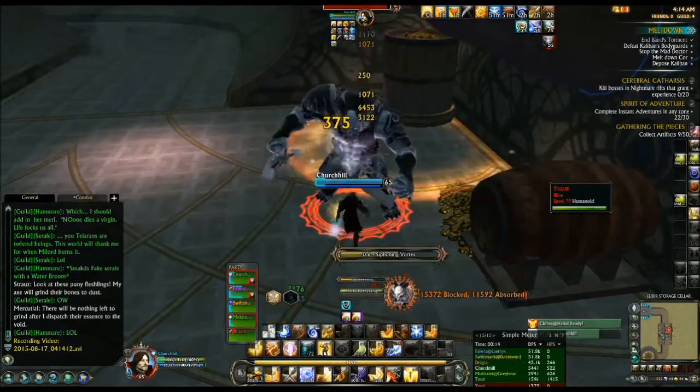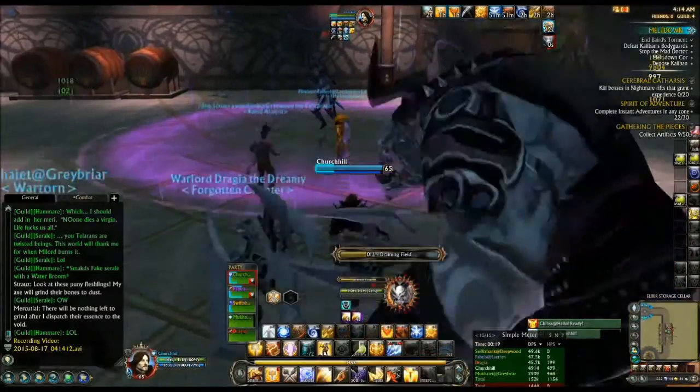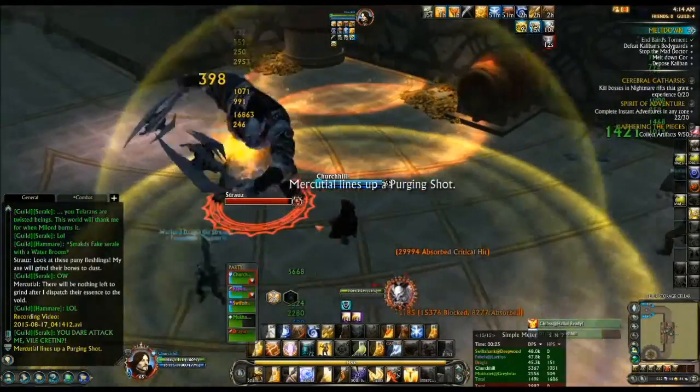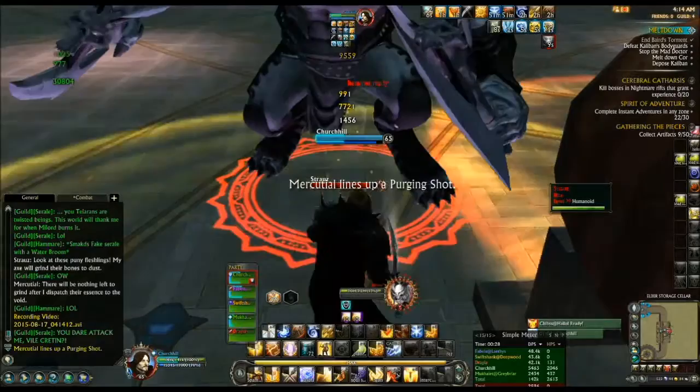Return to Empyrean Core, the second boss, which is known as the Bodyguards. What you're going to want to do is run up and take aggro on the large fellow, and then the woman with the archery bow.